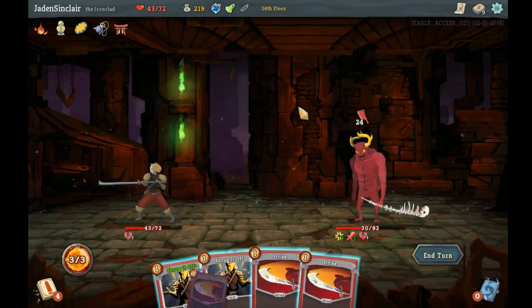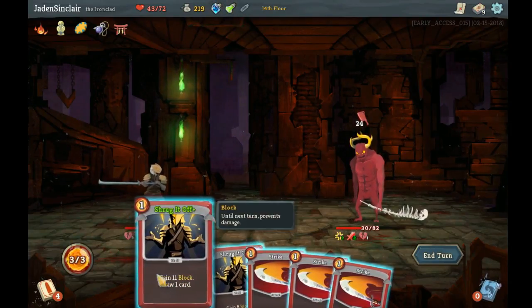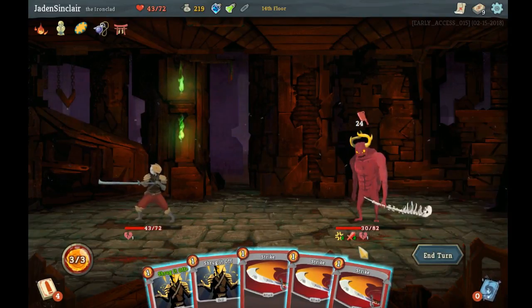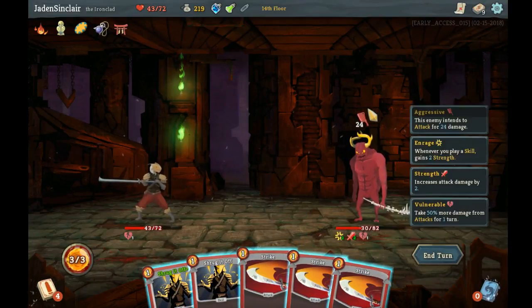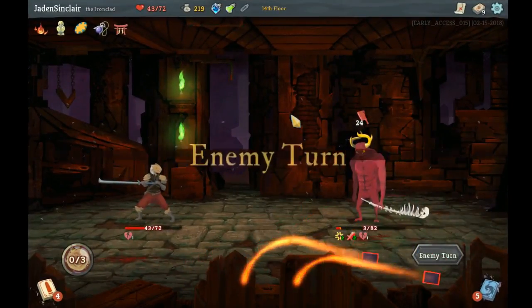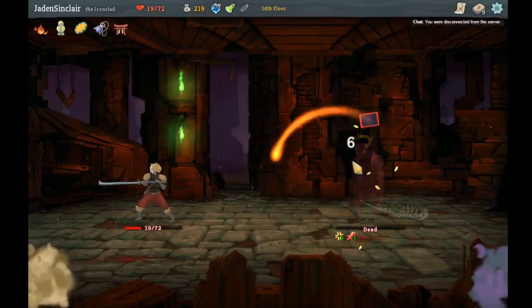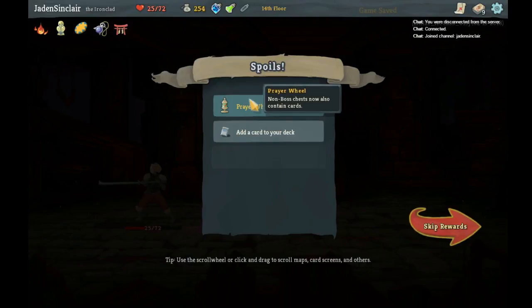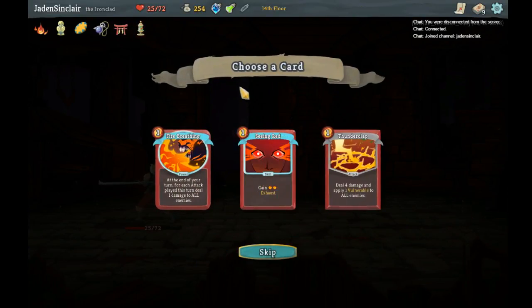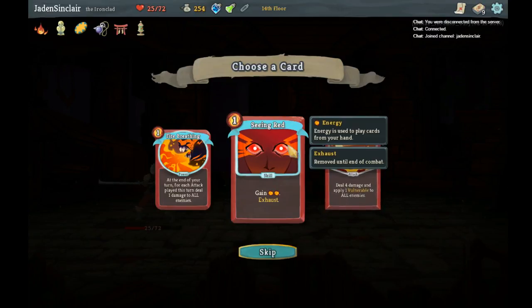Another 24 incoming. That's only 27 damage there. I could do these for 19 block, but his thing would go up by 2 to 6, so he deals 7 damage to me and I'd lose his Vulnerability. Just gonna do this — I'll take a real big hit but I've got a campfire next. Kill you, heal up to 25. 'Non-boss chests now also contain cards.' 'On your turn, for each attack played this turn, deal 1 damage to all enemies, gain 2 energy and exhaust' or 'deal 4 damage and apply 1 vulnerable to all enemies.' Maybe I need to make them Vulnerable, or maybe I just do Seeing Red to play through even more cards.